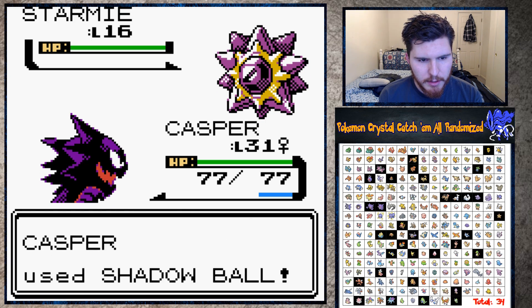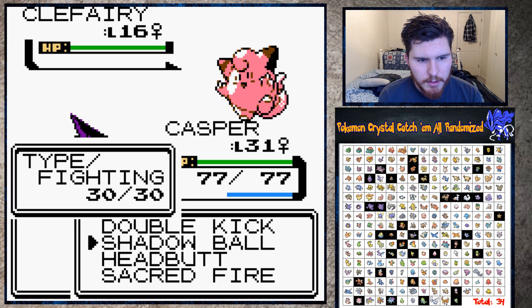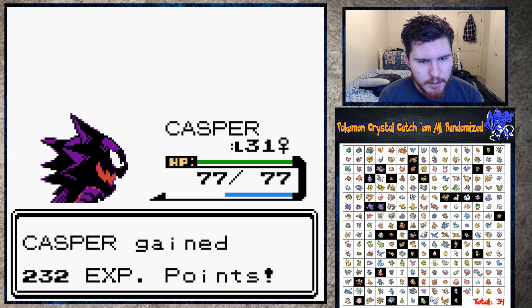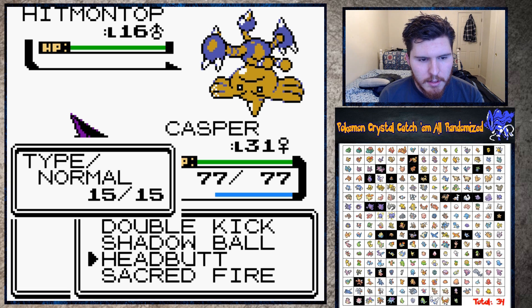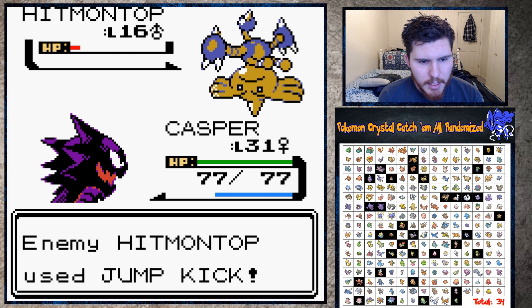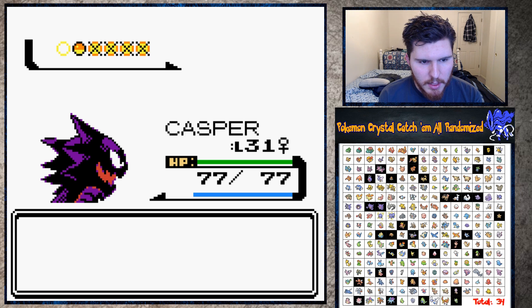Shadow Ball this guy as well - that'll be two down. Clefairy - this should take one Double Kick and it should be out for the count, just barely though. Our Attack is very bad as Haunter. That's one thing I did not randomize - the stats. I wanted to be able to tell easily who is good - like legendary Pokemon stay good. It just makes it less random in a sense; you know exactly what you're getting into for each fight.